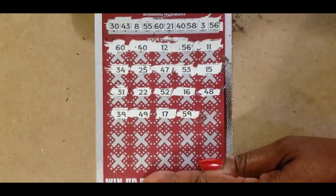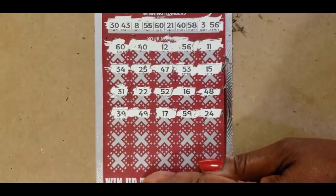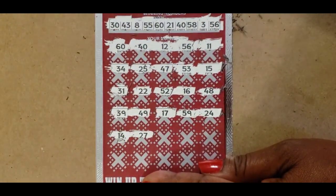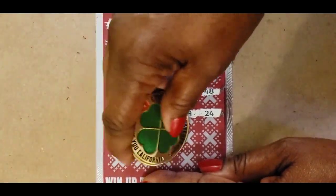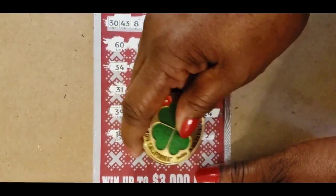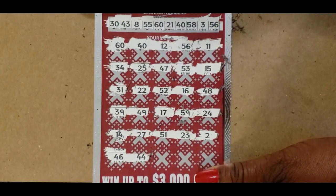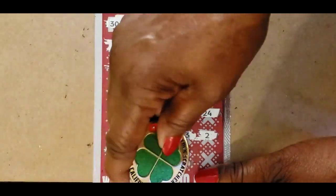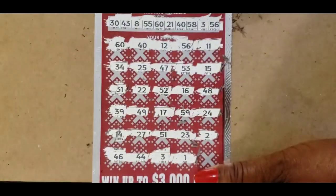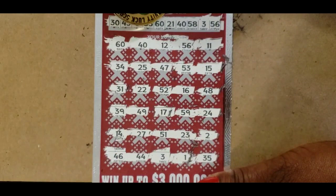17 and 59 — we have 58, 56, no 17. 24 — no 24. 14 and 27 — no 14, no 27. 51 and 23 — nope. 2 — we have a 3. Last row: 46 and 44 — we have 43 and 40. 3 and 1 — we have a match on 3. No 1. And 35 — no 35.